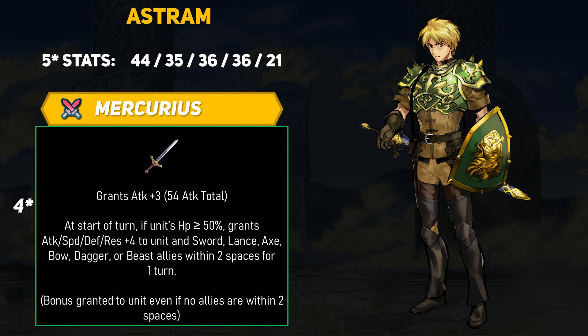Astrum wields Mercurius, a 16 might sword that also grants a flat plus 3 attack. This means Astrum will end up with 54 attack with Mercurius equipped, which is pretty darn good for a free unit. For its effect, at the start of the turn, if Astrum's HP is greater than or equal to 50%, grant plus 4 to attack, speed, defense, and resistance to Astrum and sword, lance, axe, bow, dagger, or beast allies within two spaces for one turn. Astrum gets this bonus even if no other valid allies are within two spaces.